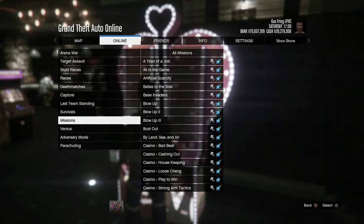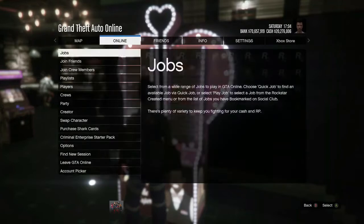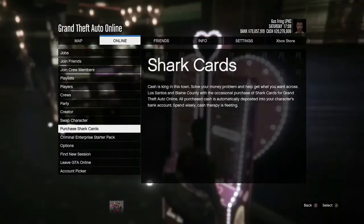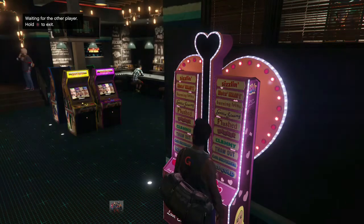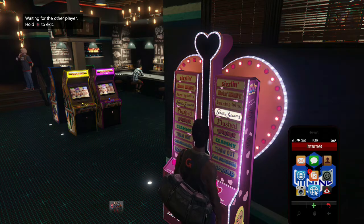Press pause, go to the online tab, and start once again a Titan of a job. This time simply accept the alert. Now it's very important — don't move. Press pause, go to purchase shark cards, then press B and back out. Once again, it's very important: don't move at this point.